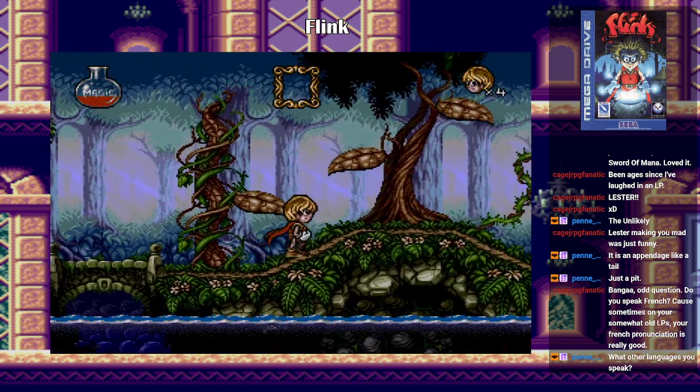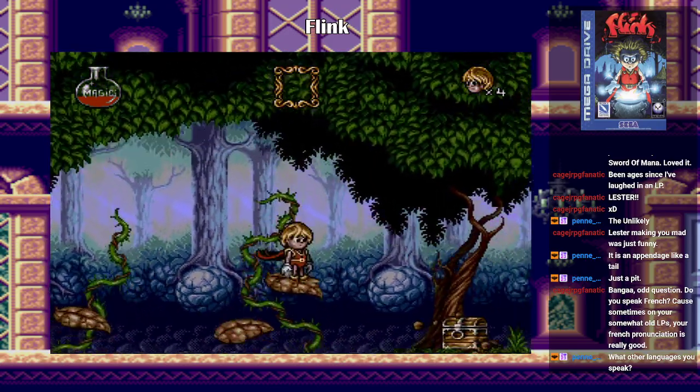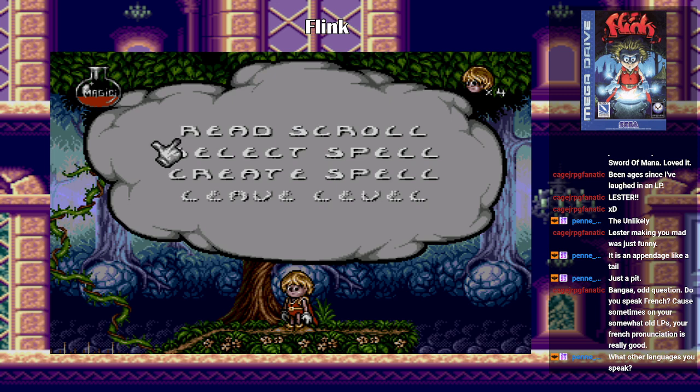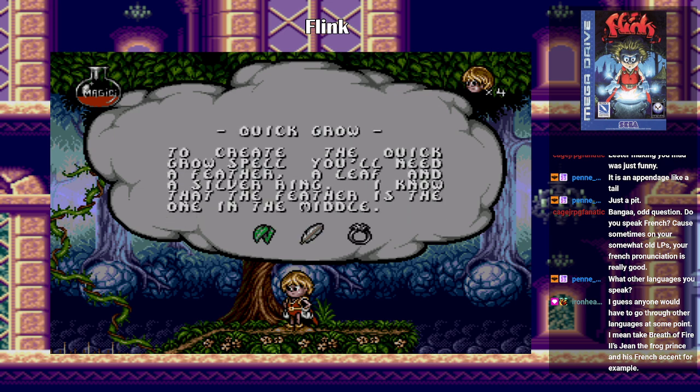You can only pick up treasure chests when they're empty. Withered leaves will fall as soon as you land on them. I think that might have been our first scroll — Quick Grow. To create the Quick Grow spell you'll need a feather, a leaf, and a silver ring. So not only do you need the correct catalyst items, but you have to put them in the specific order.